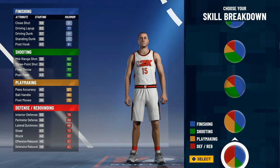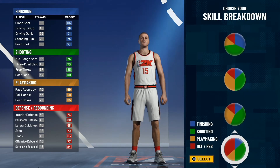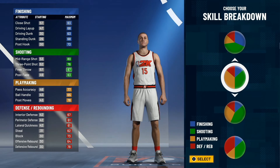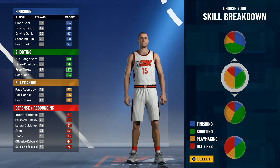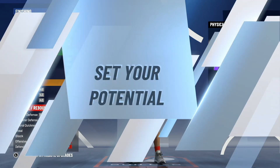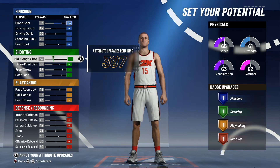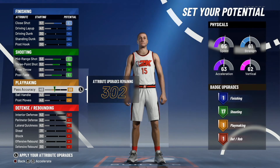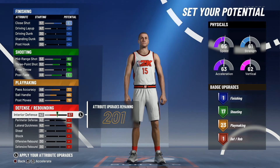So since it's Nikola Jokic, he's going to be able to do two things — playmake and shoot shots. So I'm going to have to go with the yellow-green, but the even one. Because if you go with more green, it messes up the defense — totally screws up your defensive composure. For physical profile, when it comes to bigs, balance is always the best. The only thing you want to touch for finishing is going to be that close shot. Then you're going to put up mid-range, three-point, and post-fade. And you're going to put up all the playmaking. As for defense, you're going to put up everything.